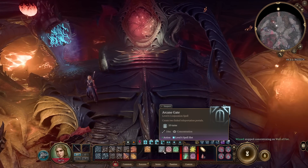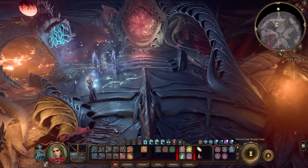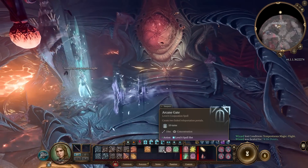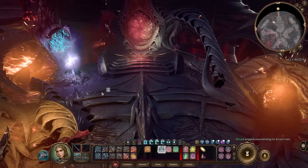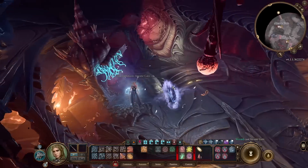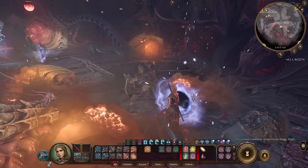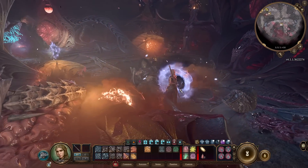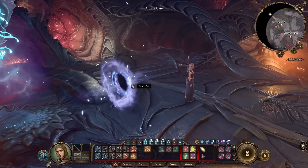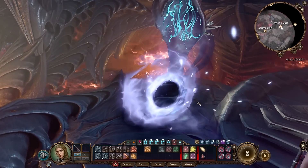Arcane Gate creates two linked teleportation portals. You pick one place and another place. This can be used for your barbarians, warriors, rogues, and other party members. You can make one portal on low ground and one on high ground — your rogue can go through the portal, attack from a backstep position, then return through the portal back to the shadows. Pretty useful and interesting.